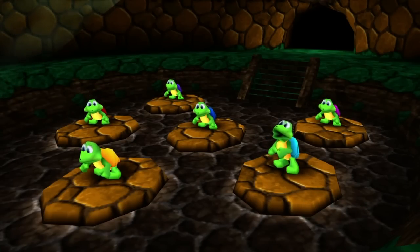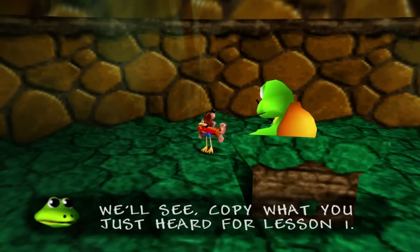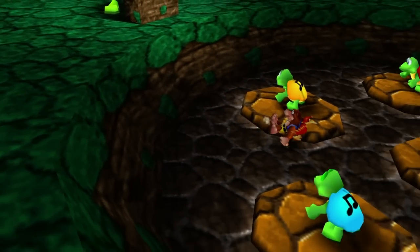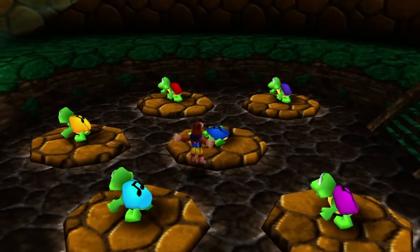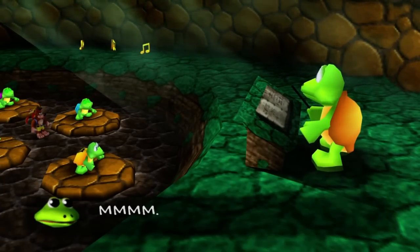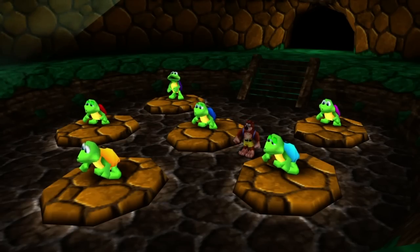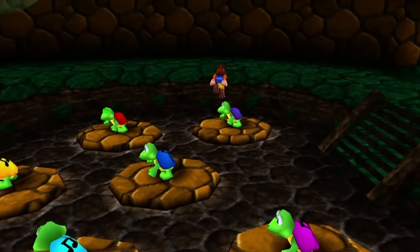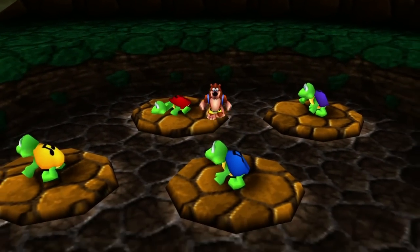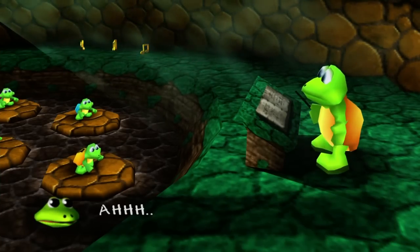So the way this works is the turtles here will perform, and then we need to go and ground pound them in the order that they performed in. So I have to go hit red, and then whatever else they were. It starts off easy, as you can expect, but eventually this is going to get hard. So we hit red, cyan, and then blue. I might have to not be super talkative during these portions because I'm going to have to focus pretty hard. We've got yellow, purple, red, blue, purple. That wasn't too bad - I don't know how many levels there are to this, I think three or four. Just one more lesson.